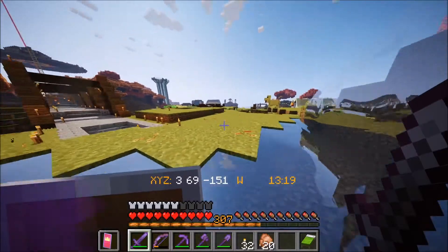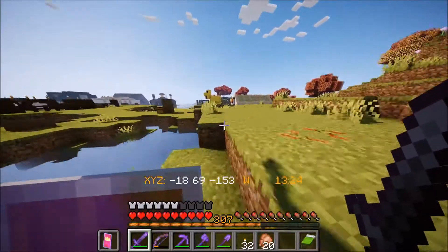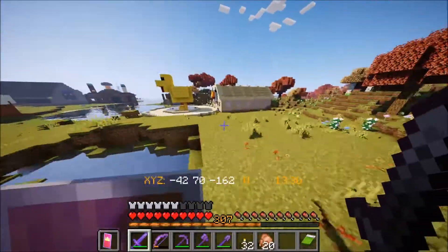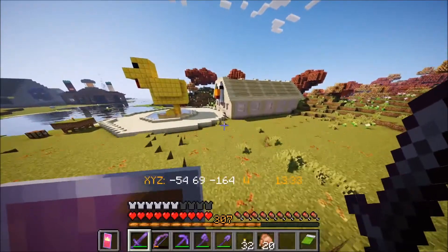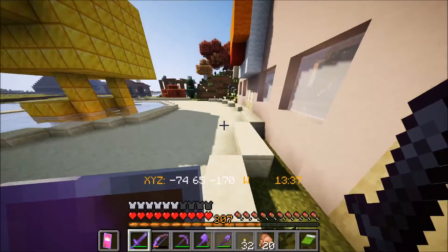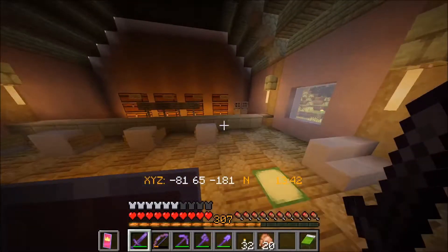I want to start the episode by checking on my chicken cooker, because I'm running low on chicken and I need to ransack my own chicken cookers. So you don't have a bunch of emeralds to stockpile, so you just walk up to a random butcher and buy a bunch of workshops. I mean, I just have my good old chicken business.